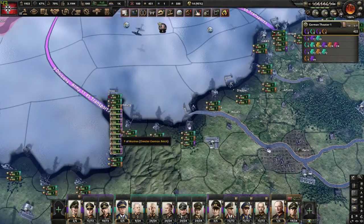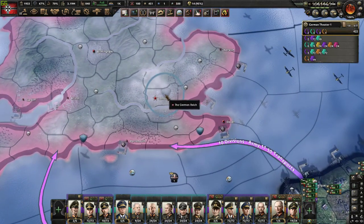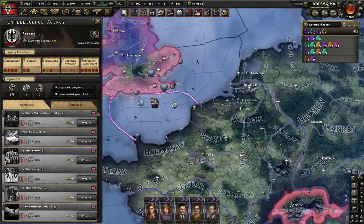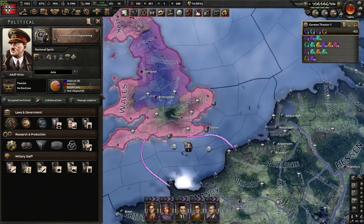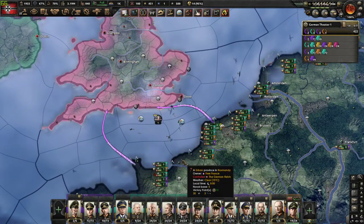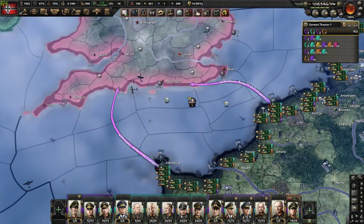Next, you want the Marines to land down here, as it is closest to London. Also, it's very important that you build a collaborative government on the UK, so they die very fast. I think we are prepared to do Operation Sea Lion, so let us commence.